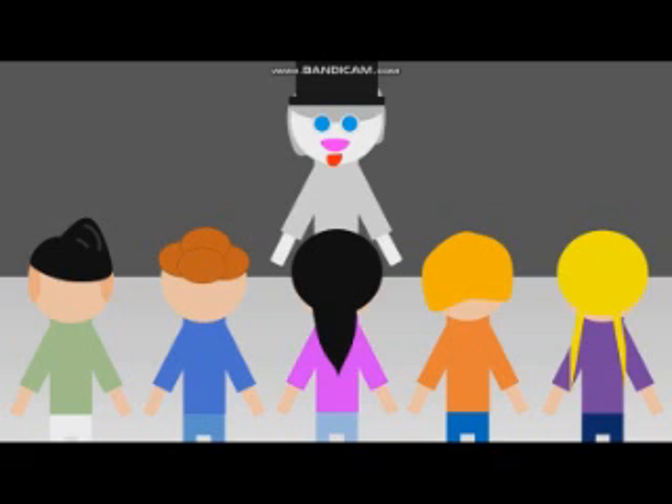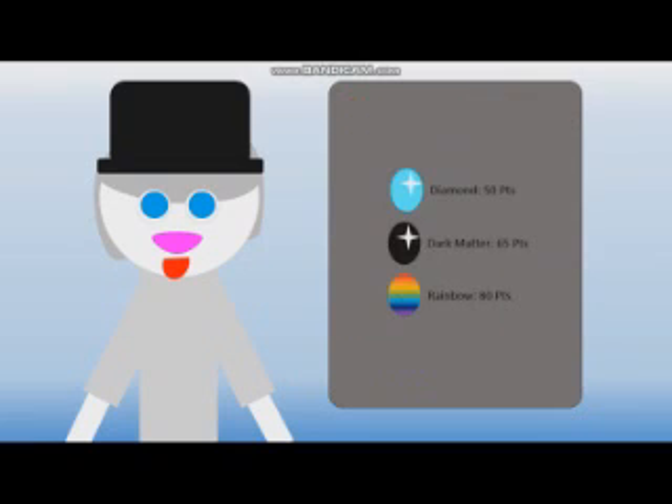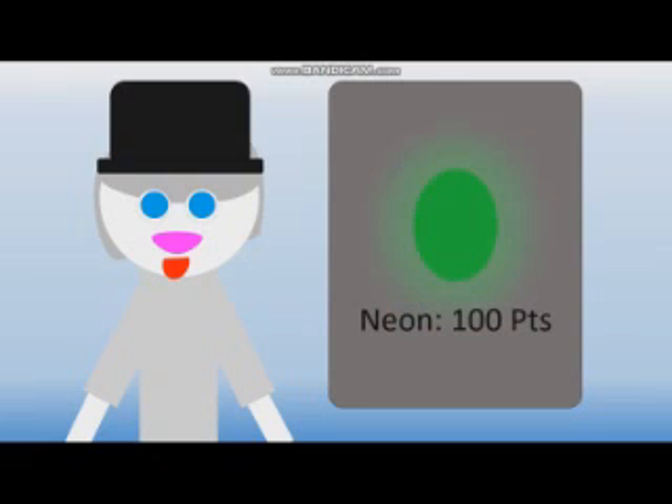Most of all, check this — the Easter eggs! Here is how you can find them and their points: the original is 1 point, copper is 2 points, iron is 3 points, steel is 5 points, bronze is 7 points, silver is 10 points, gold is 15 points, platinum is 20 points, emerald is 25 points, ruby is 30 points, sapphire is 40 points, diamond is 50 points, dark matter is 65 points.